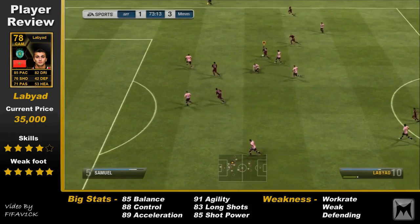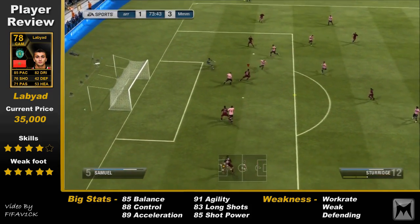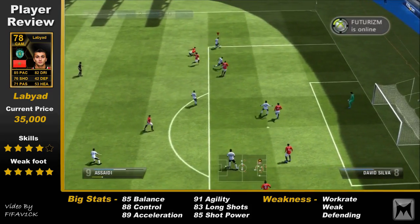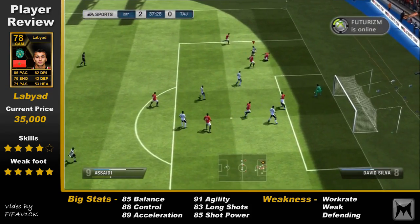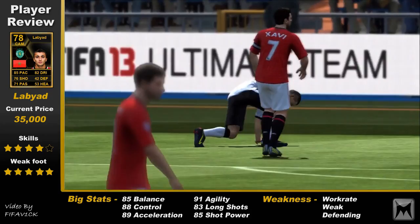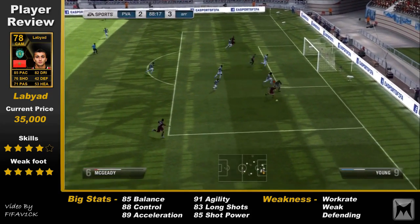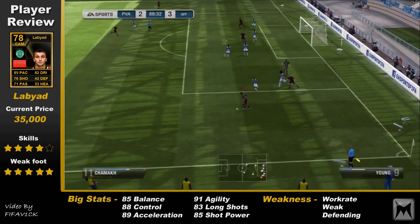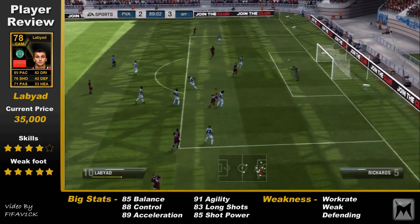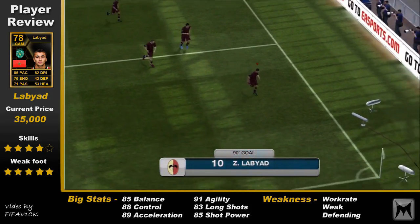I've got this theory in FIFA 13 that 5-star weak foot is one of the most important things to have this year on FIFA. Labiad is a great example of that because he has really, really great shooting with both feet thanks to that 5-star weak foot. You can see him in action with a big shot here — that shot is actually an outside-of-the-foot shot from Labiad and it absolutely flies into the net.